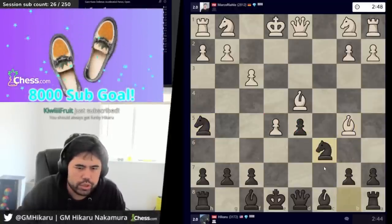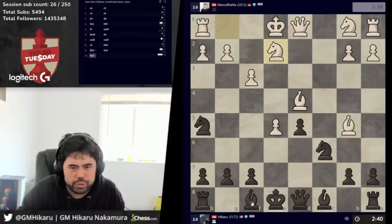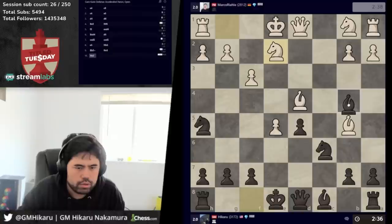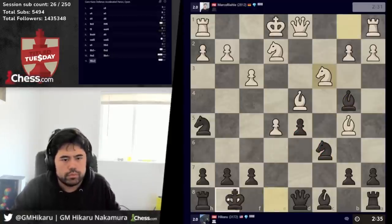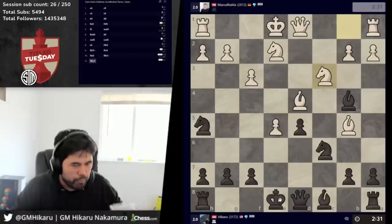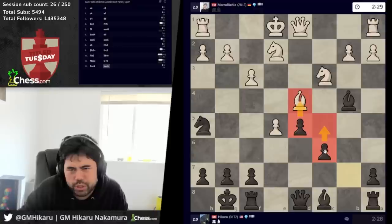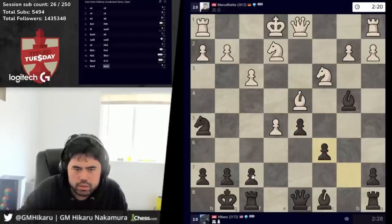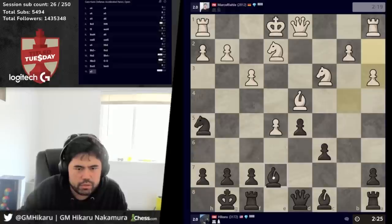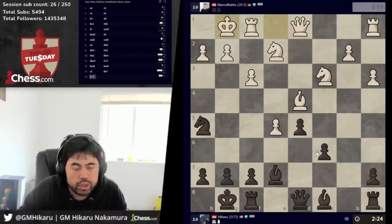Let's go here with knight c6 — I know this is actually good but it looks funky and weird. I guess I'll go here — am I still queen h4? I can also develop. I don't know if g4 is really a threat. Let's go check. I can obviously castle here, just the question is whether I want to. I'm going to go for it — I have c5, d4 here which I think he missed. This is still very unclear. I'll play c5 and d4 — this is going to get very wild. I don't know if this is actually good for me but it looks wild.